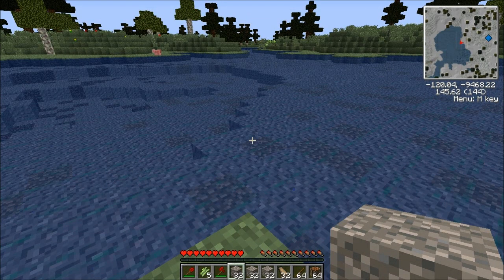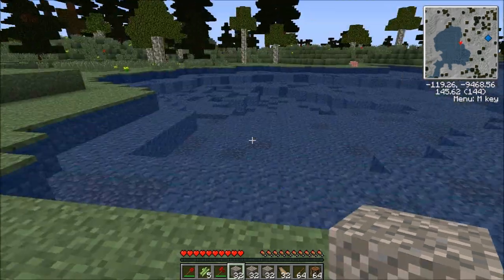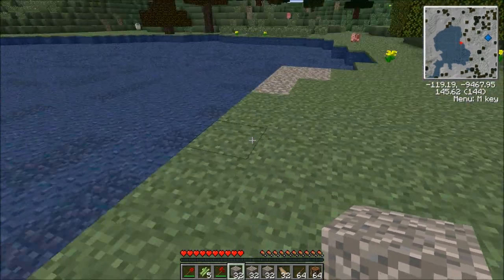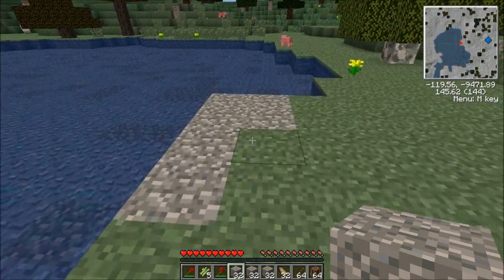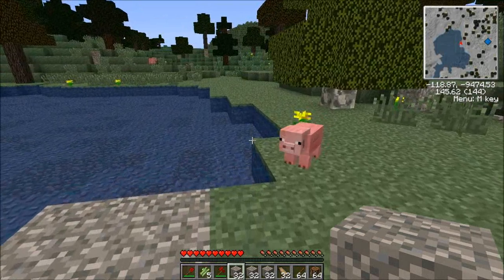Once you get access to red steel, you can make sluices pretty much anywhere you want because then you can transport source blocks. But until then, we are kind of stuck having to work with the natural terrain a little bit. You can tell I kind of squared this out, but you can't transport water until you have red steel.